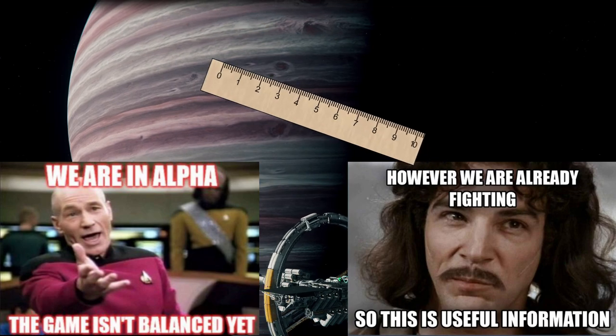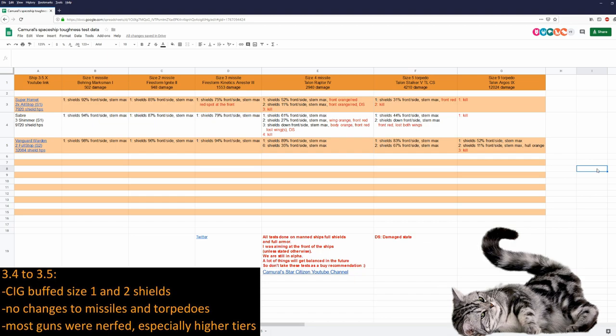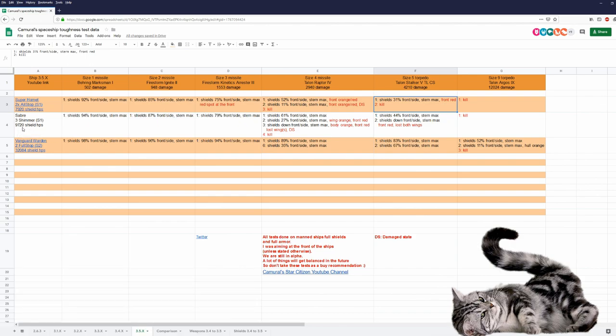I use missiles and torpedoes just as a yardstick. I have now tested three ships in 3.5, and as I expected, the Saber is now a lot tougher than the Super Hornet. Just look at those values: Saber can survive three size four missiles — Super Hornet cannot. Saber can survive two size five torpedoes — Super Hornet cannot. And as you can see, the Saber now has 9720 shield HP's, while the Super Hornet only has 7920.